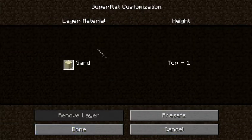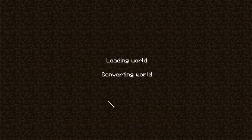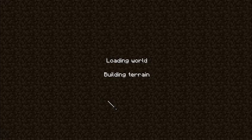Then use preset, and you'll have one layer of sand for the whole map. Done — create new world. Just wait for this to generate. I'll cut to when it's finished.